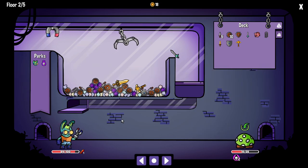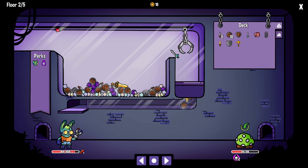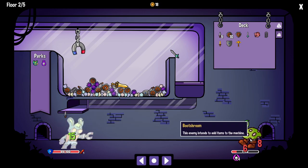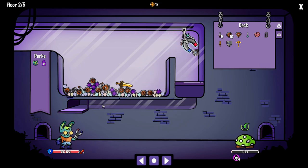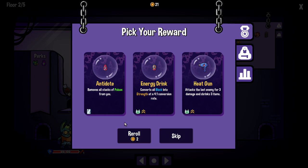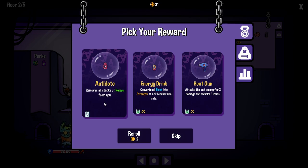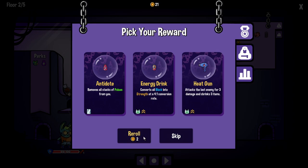He's going to heal himself — fine. I want this to be the first item that drops in, but it's not going to be. I don't really care what happens here — I'm really just trying to end it. I wanted that wand to make sure we'd get the most health we could. Removes all stacks of poison for me — this isn't really useful. Attacks the last enemy for three damage and shrinks three items — this could be kind of good, but I think we're going to reroll. I kind of want a magnet.